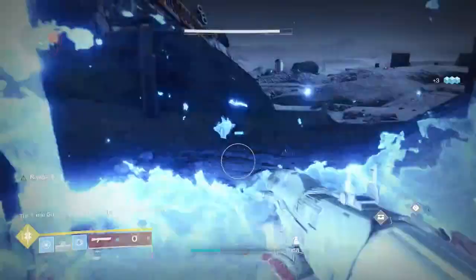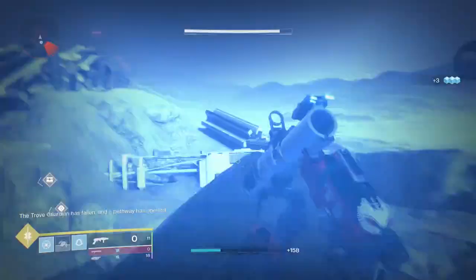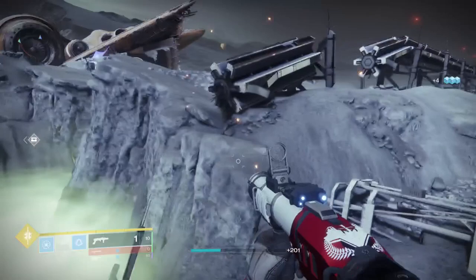Simply walk up to him, shotgun him, super him, melee him — whatever you want to do — and then the pathway will go in front of you. Follow the pathway, as I am doing on screen, and you will end up getting to the chest. You have to loot the chest to be able to proceed with the bounty.